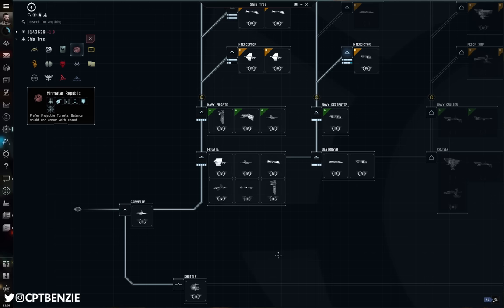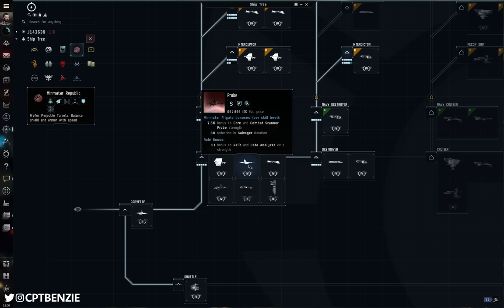What is the main difference between those ships? First, let's talk about what's exactly the same — their skill bonuses. If we look at the Probe, Minmatar Frigate gives you bonuses, but the equivalent racial frigate skill applies for each. They are all exactly the same: a 7.5% bonus to Core and Combat Scanner Probe strength, and a 5% reduction in Salvager duration. At level 5, that's a 37.5% increase to Core and Combat Scanner Probe strength, meaning these ships give you better probing strength and help complete a site to 100% faster.